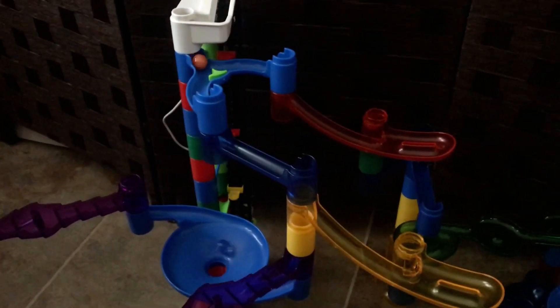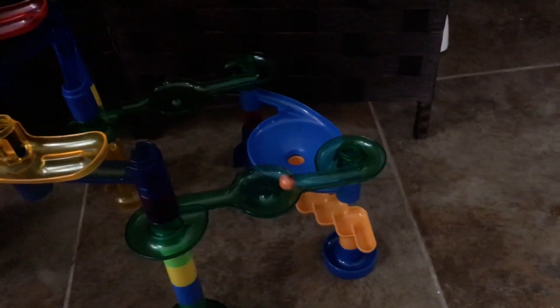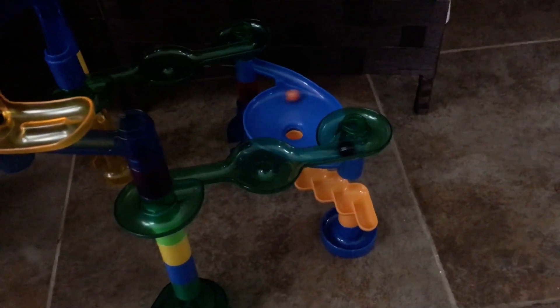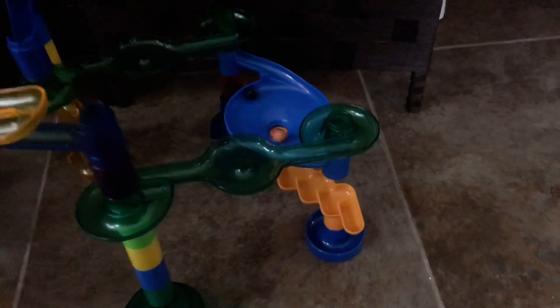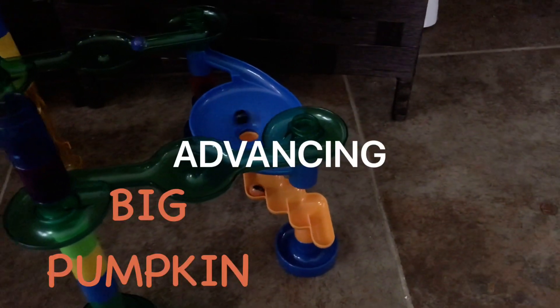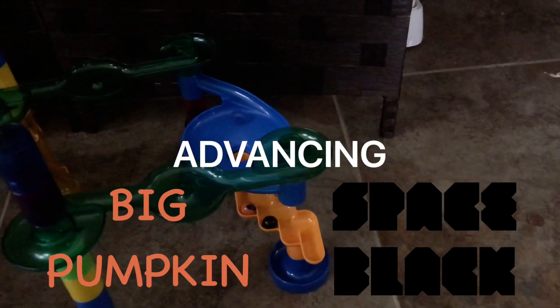Big Pumpkin takes the 180, blue path, green path, and into the final toilet bowl before the finish. He's going to win. Big Pumpkin advances, and Space Black also advances.